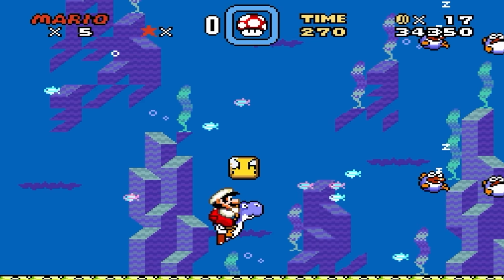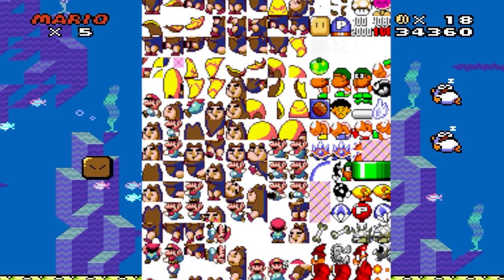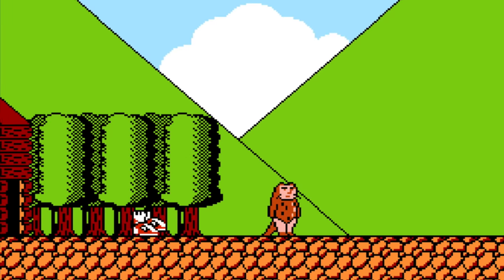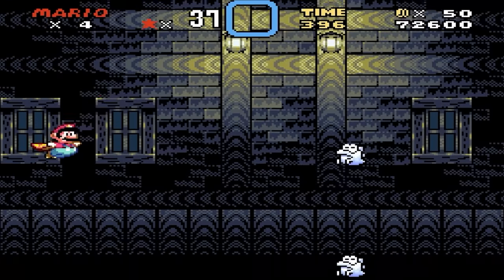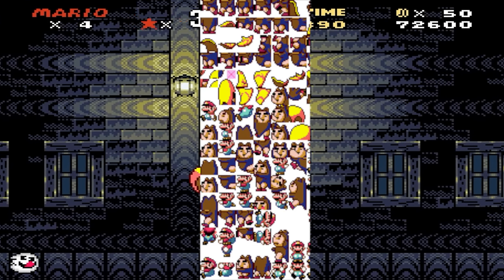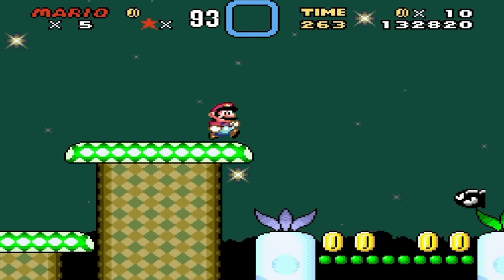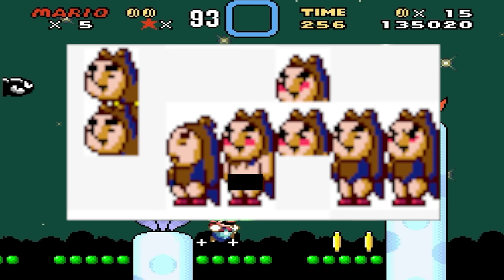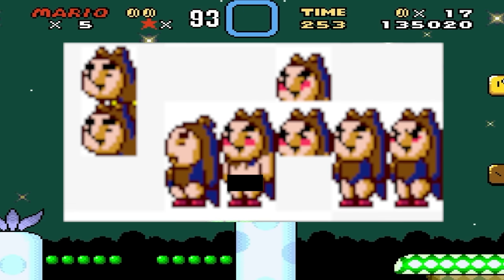For some unknown reason, in the source code for Super Mario World can be found Kawaso-kan, an otter thing from the Japanese manga series Usurun Desk, who can be substituted as a playable character. Normally I'd believe he was just a placeholder, but what really has me confused is why he has his wang out in several of the sprite images. That kind of seems like a risky placeholder.